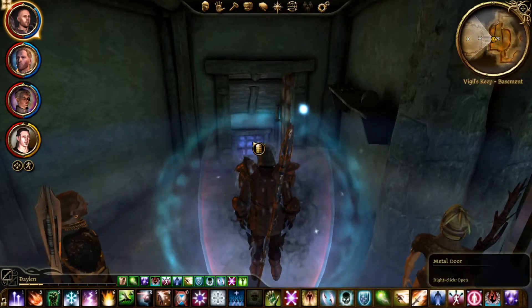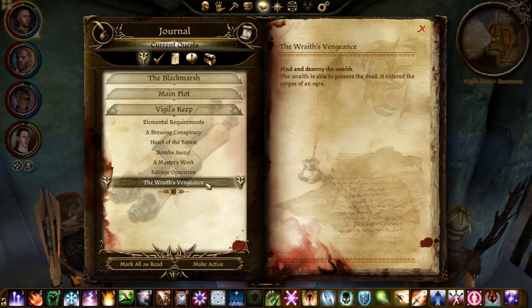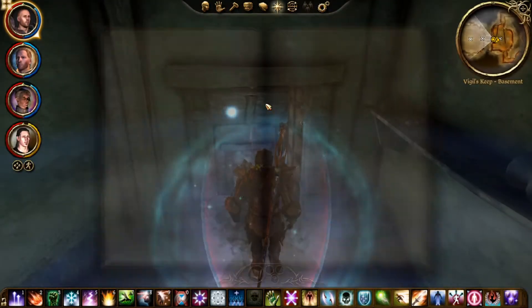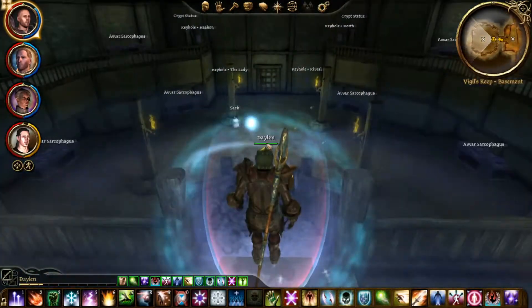Hello ladies and gentlemen, my name is the FaceSide and welcome back to Dragon Age Origins: Awakening. This time we're doing the Rat's Vengeance quest, and we're basically just going to head inside the basement and right through here.